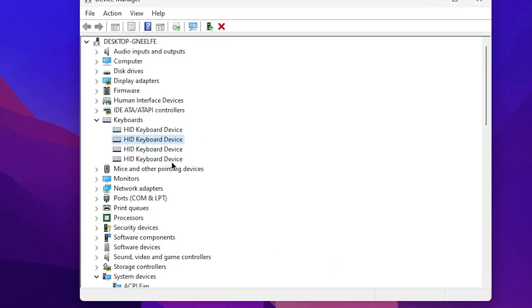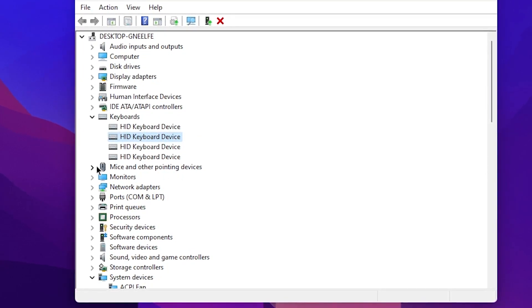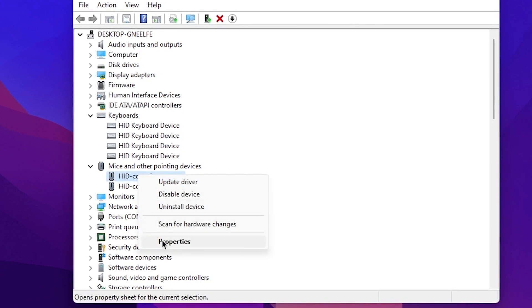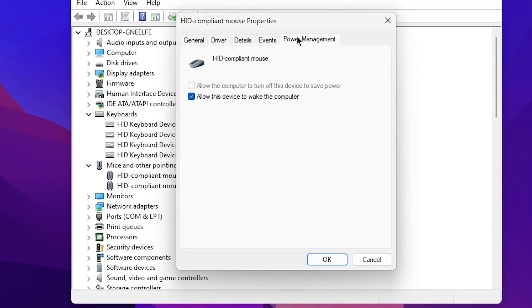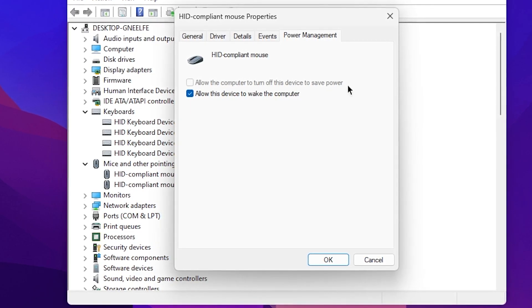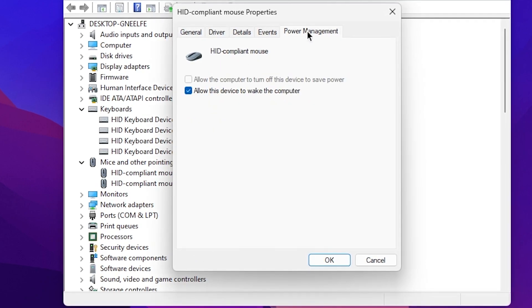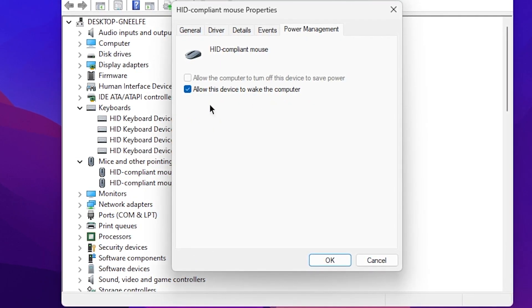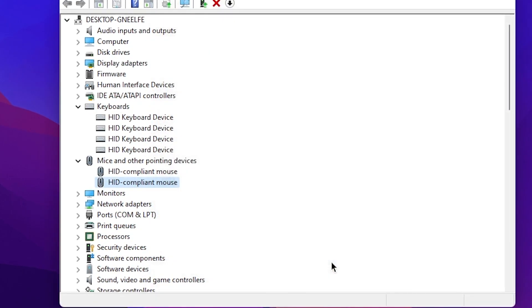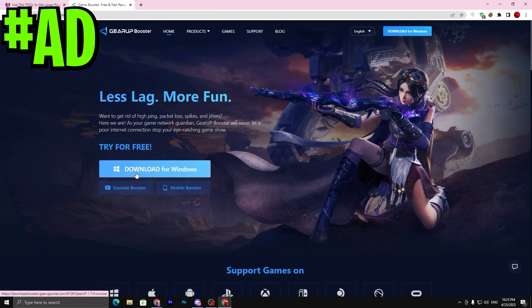Now go to Mouse and Other Pointing Devices, click the drop-down, go to the Properties of your mouse, go to Power Management, and uncheck 'Allow the computer to turn off this device to save power.' Click OK. Repeat the same for any additional mouse devices listed, then close out Device Manager.